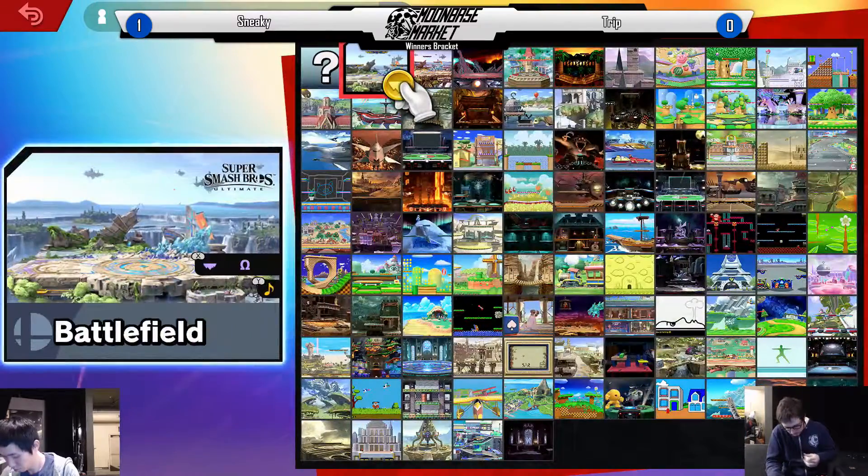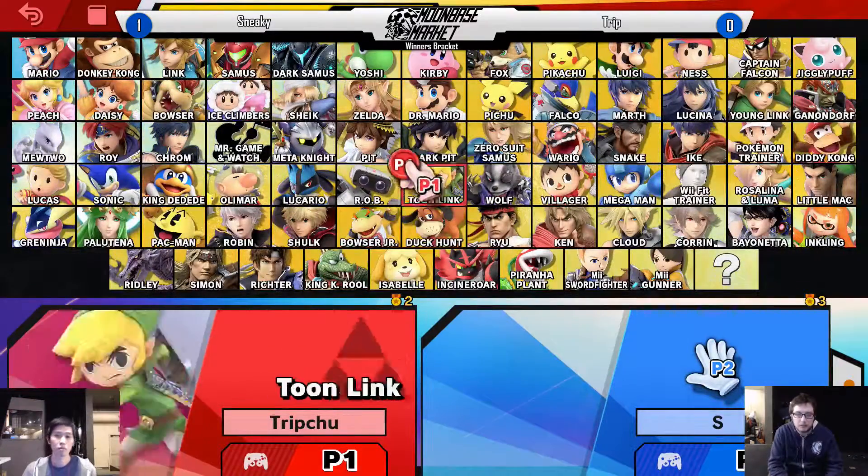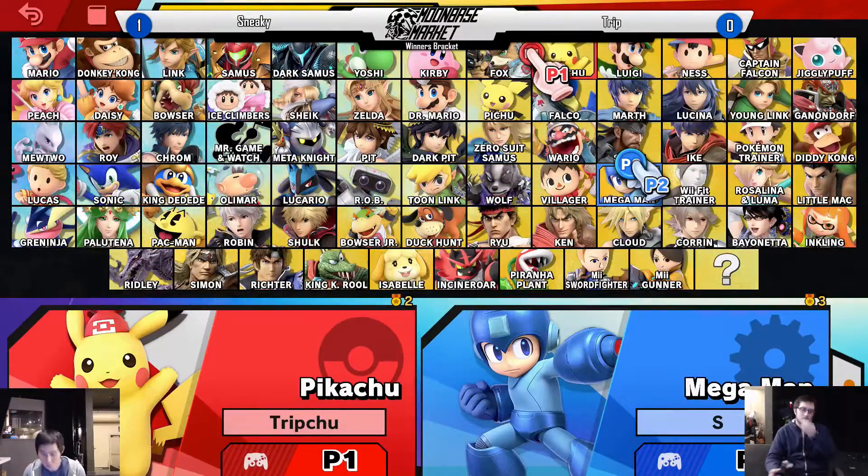Why is this character so good? I don't want to fight Pichu. But regardless, we got Sneaky sneaking away with that game one. It was looking close — Tripp was definitely making those adjustments. He's definitely bringing it back. You got that super hype stock trade though. Hey, that was pretty eSports lit.